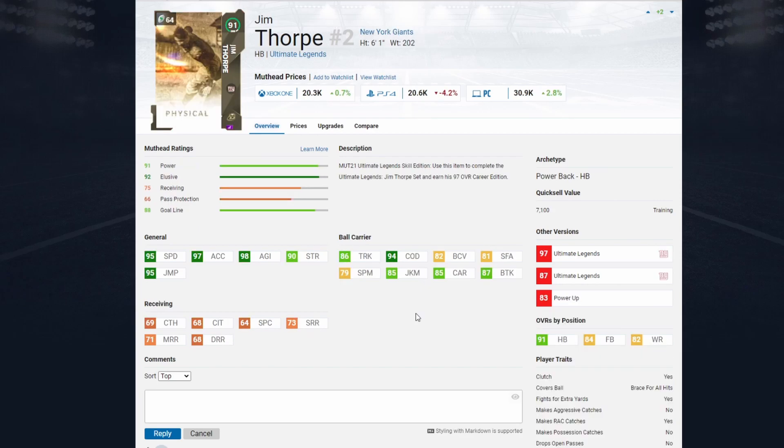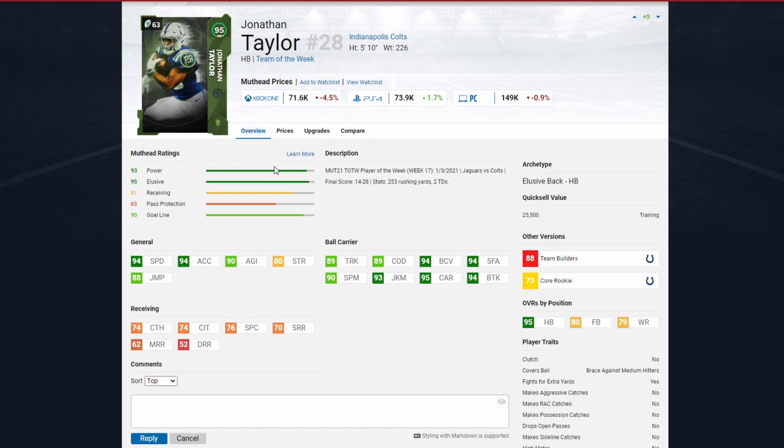At running back we've got Jim Thorpe, 91 overall, only 20k. If you look at the stats: 95 speed, 97 acceleration, 98 agility, and 94 change of direction — you're probably going to want to run on conservative. For an alternative, Jonathan Taylor at around 70k has 94 speed, good brake tackle, good carrying, and can fall forward as a bigger back. I still prefer Jim Thorpe at 20k, but Taylor is another option if you need two running backs.